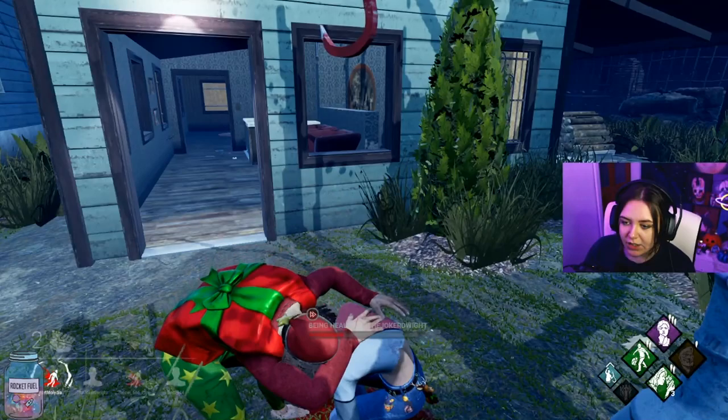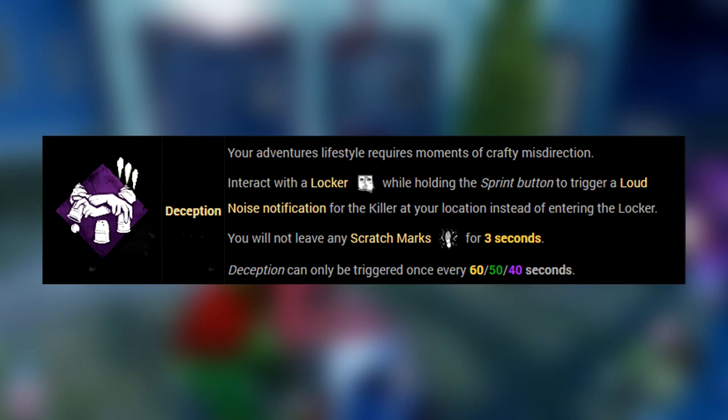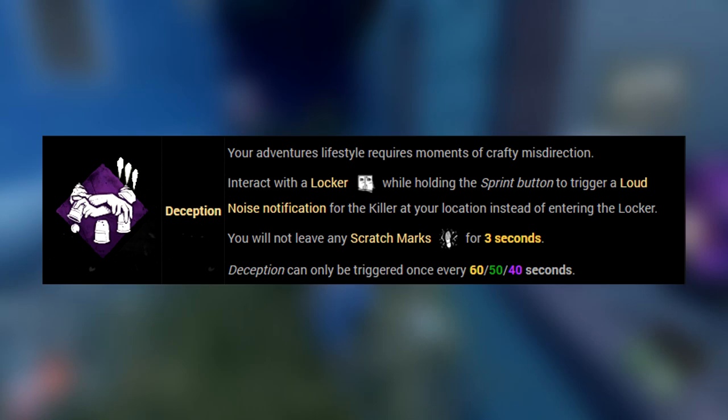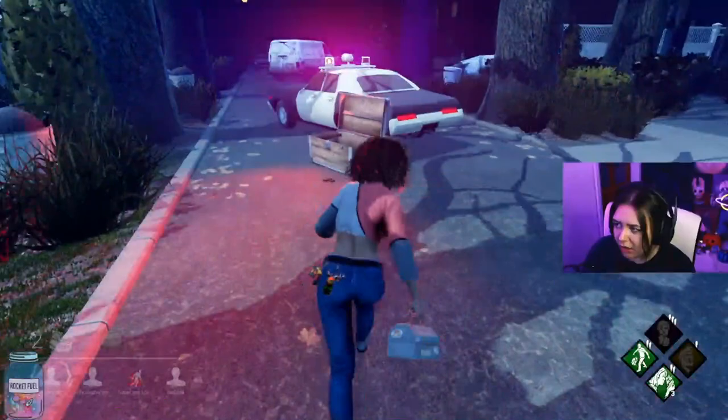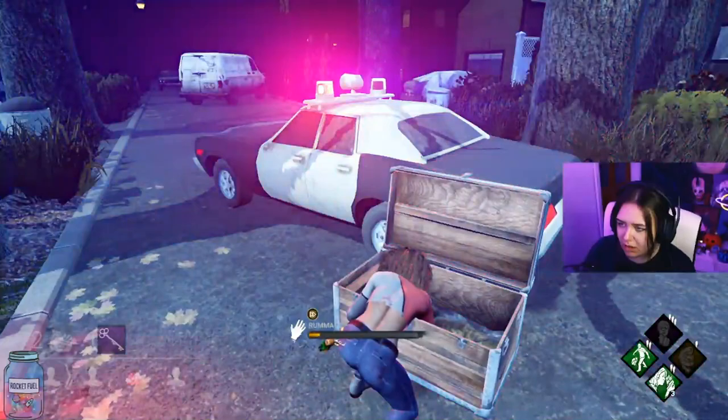At level 35 we unlock Deception. When sprinting, if you run past a locker and use the spacebar — or whatever other key you use to jump into a locker normally — it will trigger a loud noise notification as if you hopped into that locker, and it will also stop you from leaving scratch marks for three seconds. This does have a cooldown of a minimum of 40 seconds depending on what tier you're running it at, but if you're a competent looper or run this in a locker build, then you can really use this to your advantage and throw the killer off track.